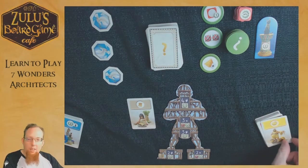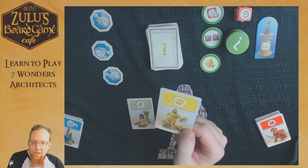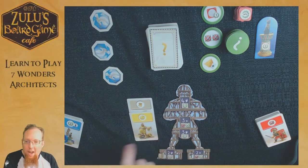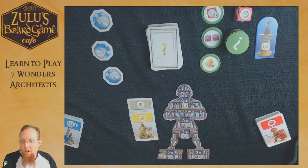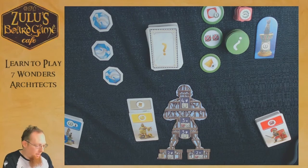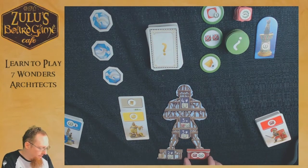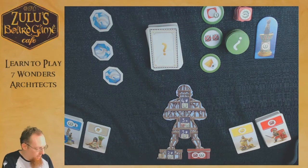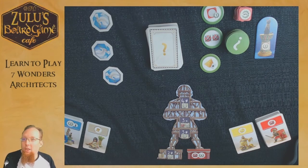The next card type is yellow — gold cards. These also serve as resources for construction, but gold coins act as wild cards, letting you use them as any resource. For example, I can use a gold card to qualify for either of my two bottom wonder stages on the Colossus. We'll spend these two cards immediately to flip over a stage, treating the gold coin as a scroll, gaining four victory points and a red shield.